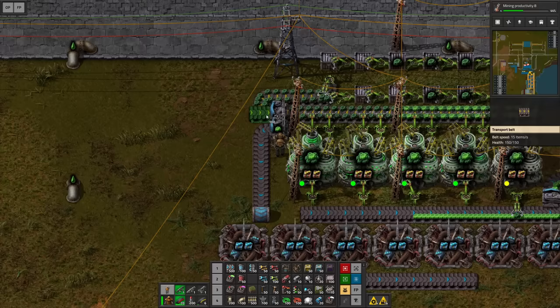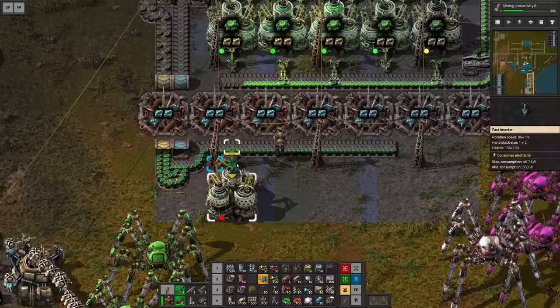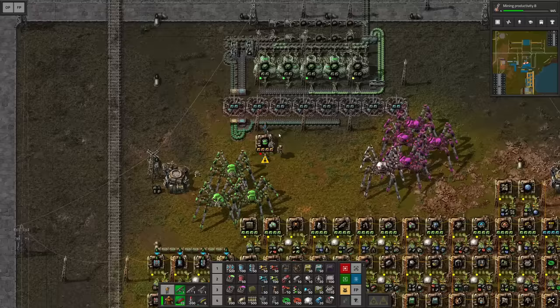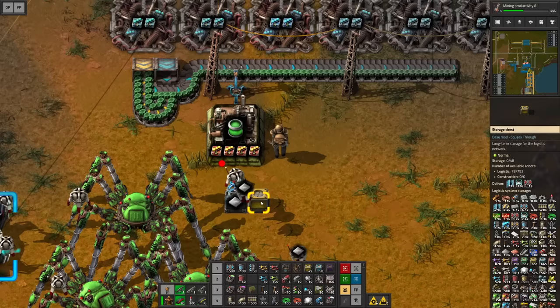We need to expand this slightly to gain access and combine it. Then we just need to add a bunch of inserters and we should be getting the nuclear fuel. Wait, that's wrong — the nuclear fuel is made in an assembling machine. So uranium fuel cell is what I want to craft here. Can I do productivity? Wonderful. Oh, we also need iron plates. But we are inside the logistics network so it's not a problem — I want to request a couple of iron plates as well and then just output that here into a storage bin.